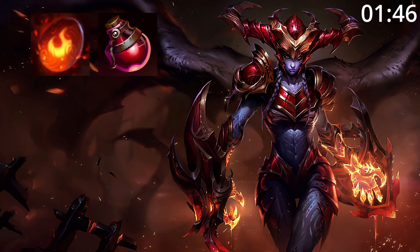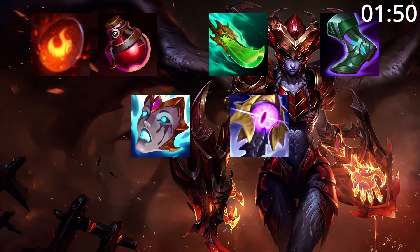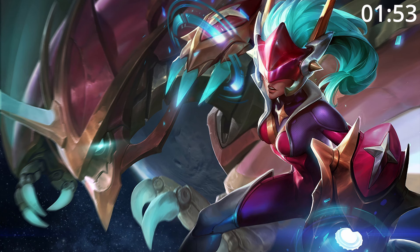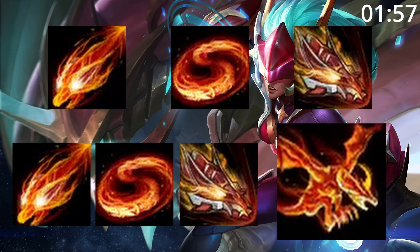For build order, start red monster and pot into Shojin's and tier 2 boots. After this, Alacrityism and Riftmaker are great pickups before finishing a build with any of these as needed. For skill order, start E, then W, then Q before maxing E, then W, then Q, taking ult whenever you can.